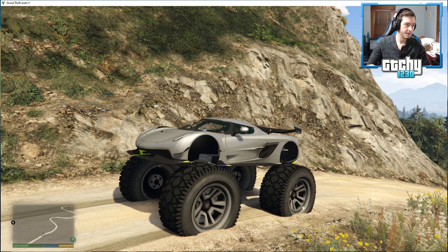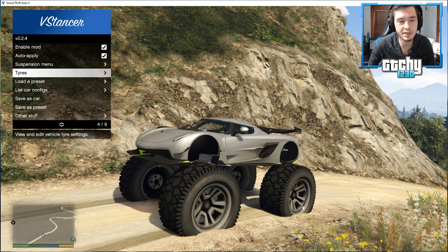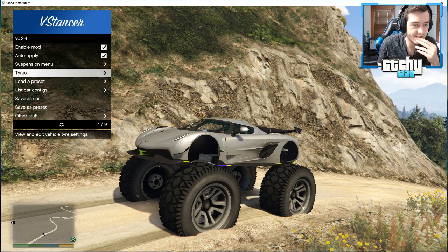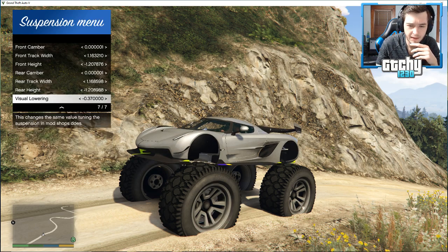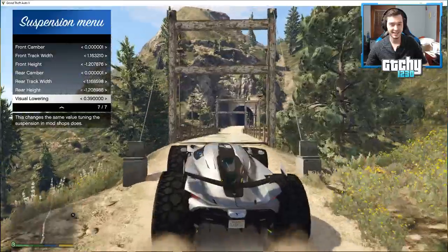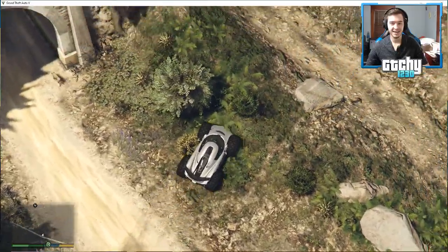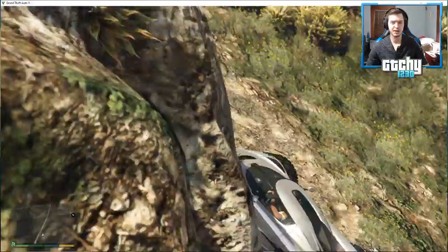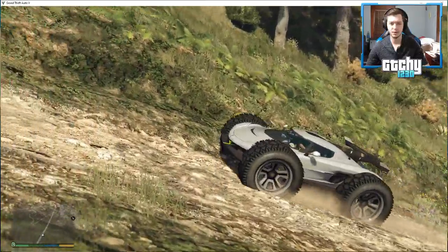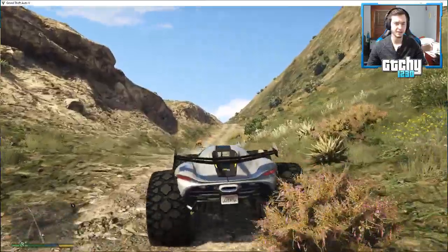Let's go back into this mod menu. We want to go to the suspension menu. How high can we make the body? Oh that's actually kind of cool - hold on. It's getting a little buggy but I kind of like it. It looks kind of goofy - like a super go-kart type dune buggy type supercar. I'm thinking of that one batmobile - I think it's the Tumbler. I kind of love this.